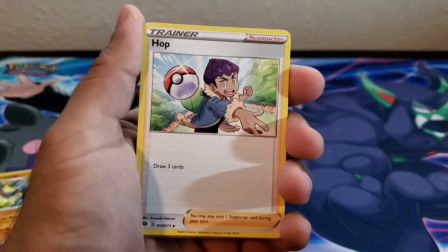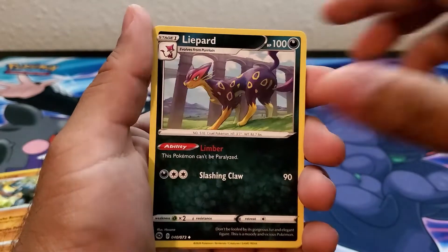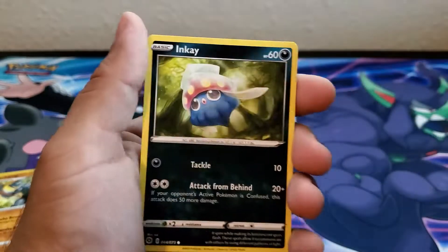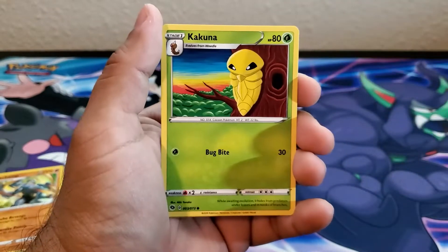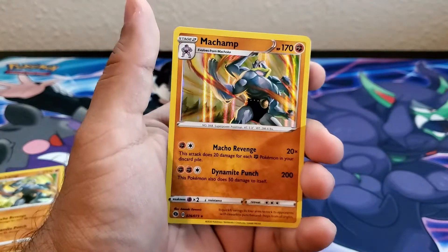Third pack: Energy, Hop, Rotom Phone, Hyper Potion, Ekans, Swablu, Inkay, Hatena, Kakuna, Hatrim, and another Machamp.